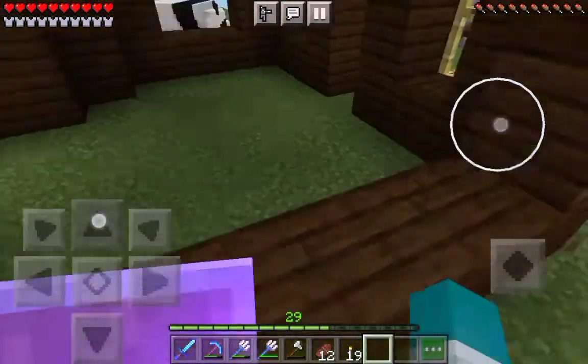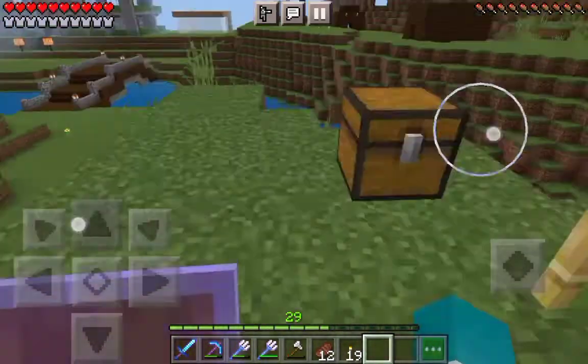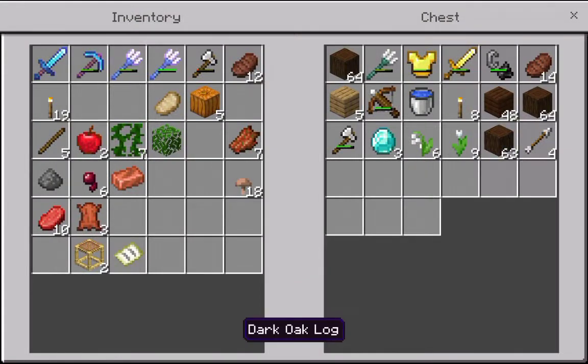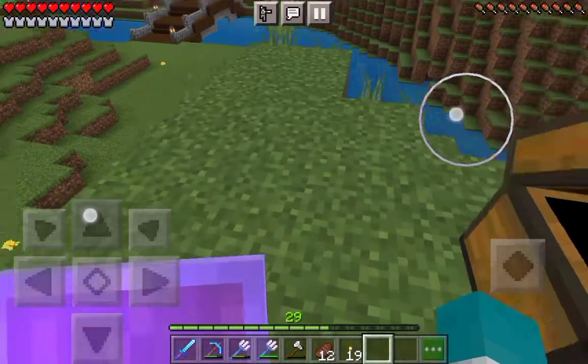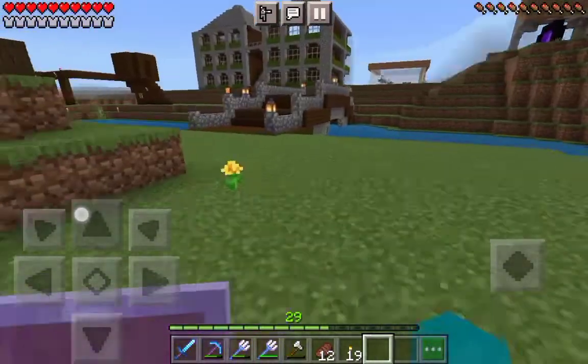Ashen is currently in construction of this house — that's all the progress she's done so far, and I kind of helped her a bit by giving her a bunch of stuff. We're gonna go in the house in a minute. These are my personal pets.